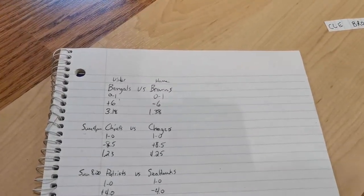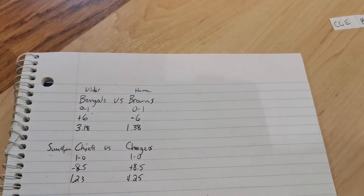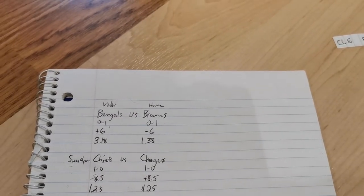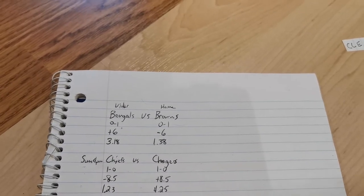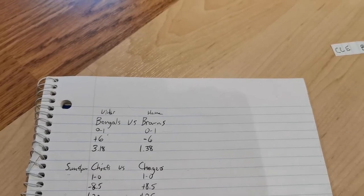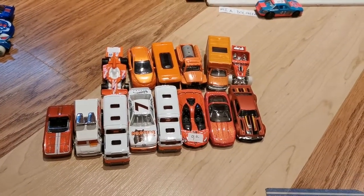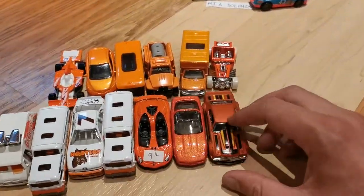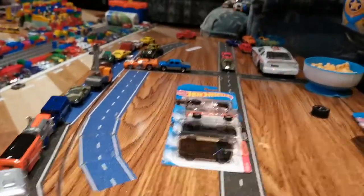We got new cars going to be added as we go through the season. Anyway, we got the Bengals versus the Browns — each owned one. Bengals are plus six underdogs, Browns minus six, according to the site I looked up this morning. Money line: 3.1 versus 1.38. Let's introduce you to the possible Browns.